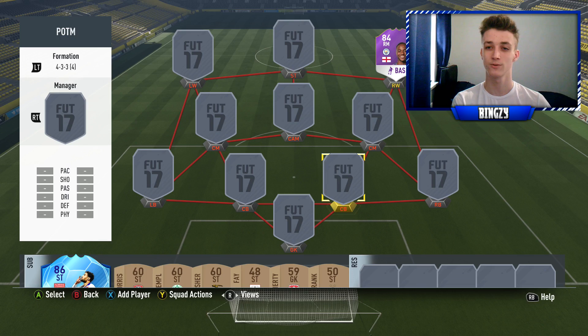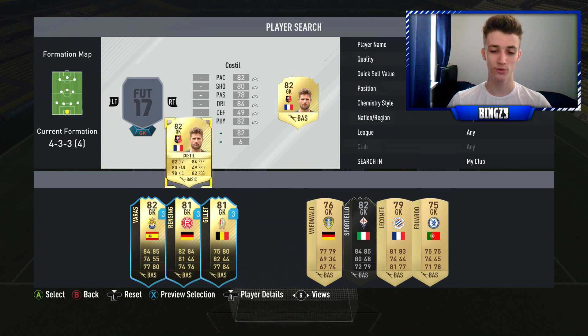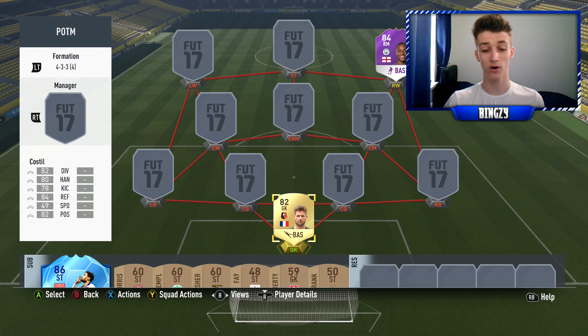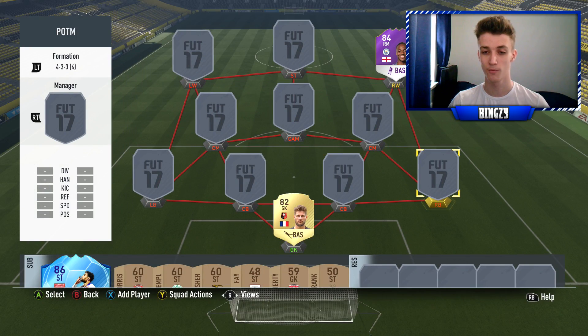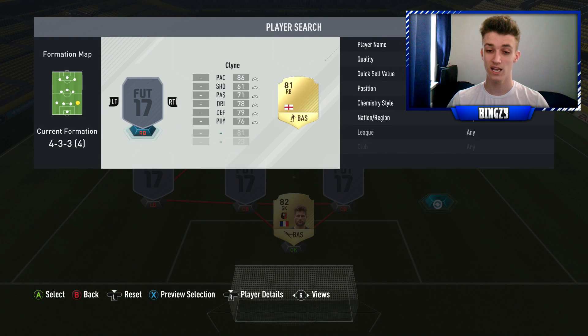In the goalkeeper position we go with Costil. We used him at the start of the game — really good goalkeeper, reminds me a lot of a Jack Butland type player where he's OP but he shouldn't be as good as he is, but he pulls off some absolutely fantastic saves. 2200 coins — not too bad, obviously players' prices are inflated at the moment because of the SBCs.